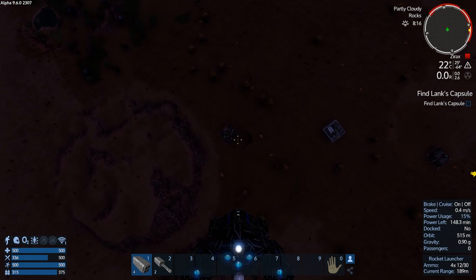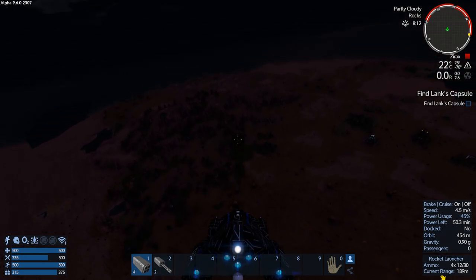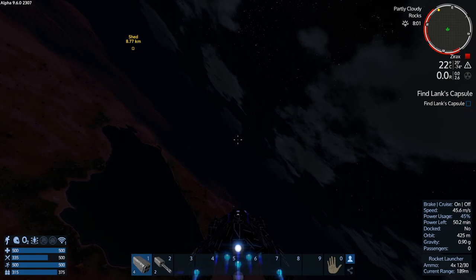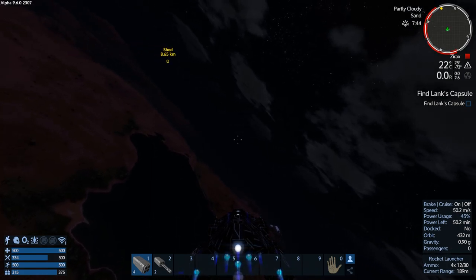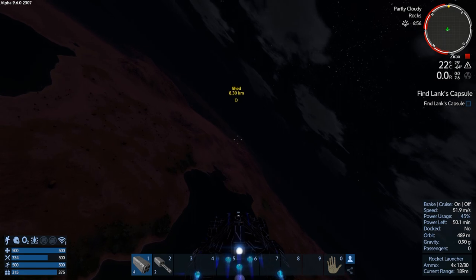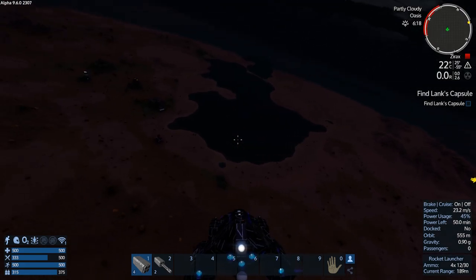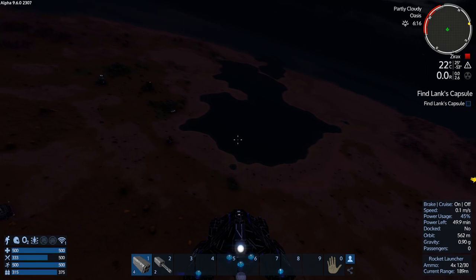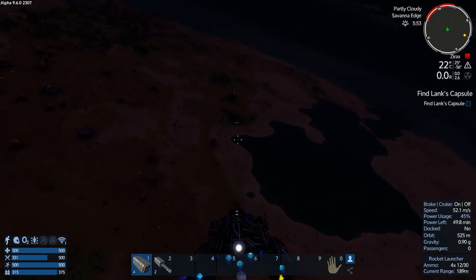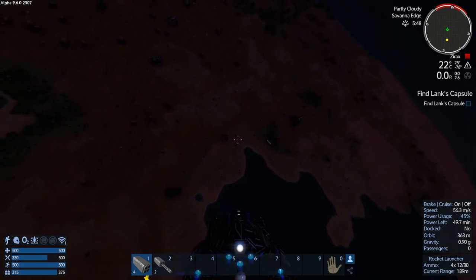Let's back off. That looks like the drone base. I don't know what those are though — wow, I've never seen those. Let's fly over to them. We've got a bunch of radar hits, so we'll see what these are. Now that looks like just a regular defense.